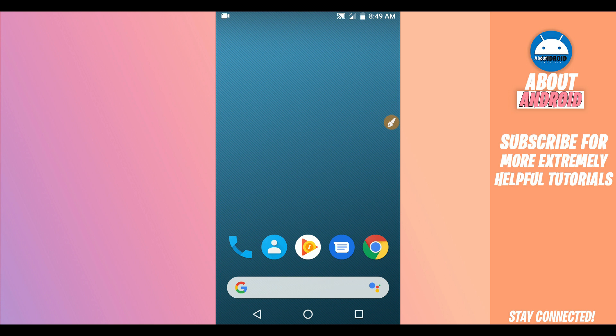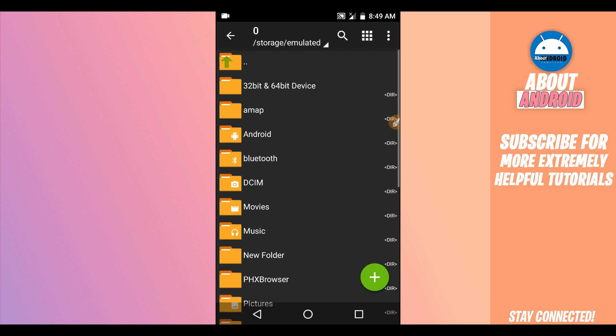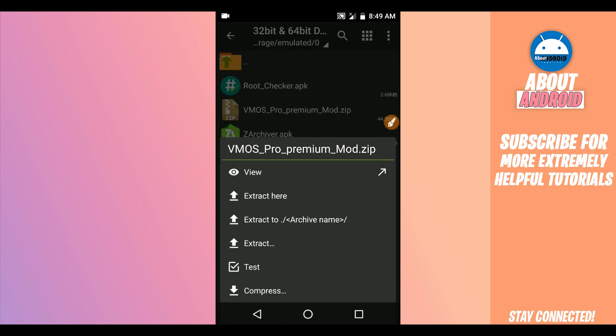Now you need to download the application — BimOS Pro, the latest version. Download the APK of BimOS Pro premium mode; it will be a zip file. The link will be available in the description. Use an extraction app to extract the file — the link for that app will also be in the description. Click on the zip and select Extract To.